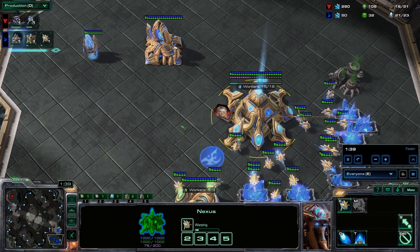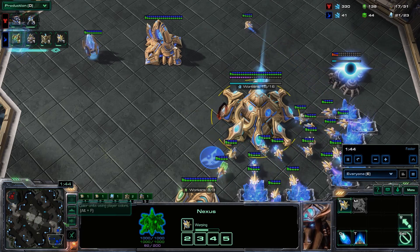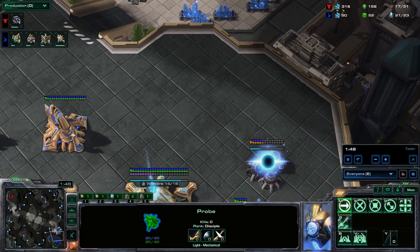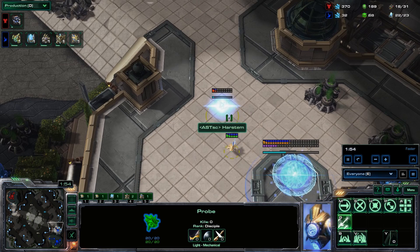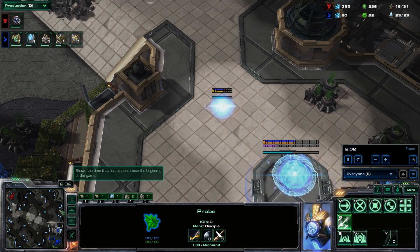Since the DT drop is a build you prefer to have hidden, you want to do as much as possible to deny any scouting. After we build our second assimilator at 21 supply, we immediately run down with the probe to build a pylon downstairs, and we start a wall on the low ground using a robotics facility and two gateways to wall the low ground.